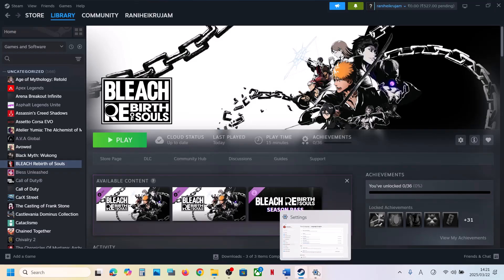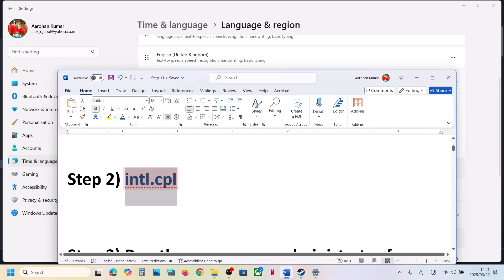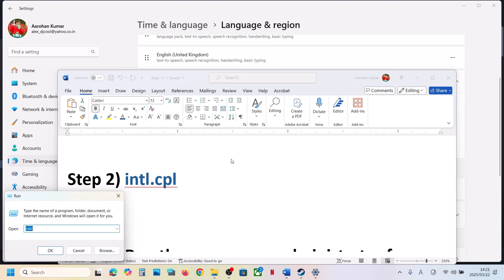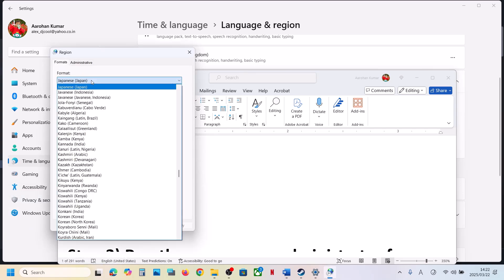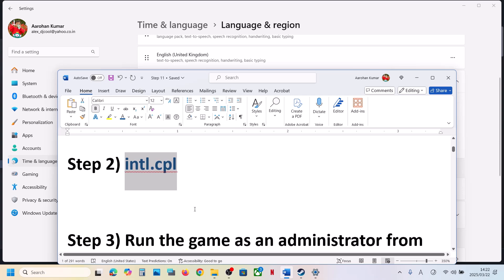The next step is to use this command. Type 'run' in the Windows search box, click on Run, then type in 'intl.cpl' and click OK. Over here you can see Format — select Japanese. Once you select Japanese, hit Apply, make sure you hit Apply, then click OK, and then launch the game and check.